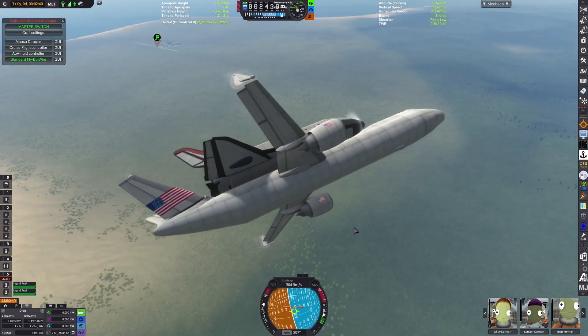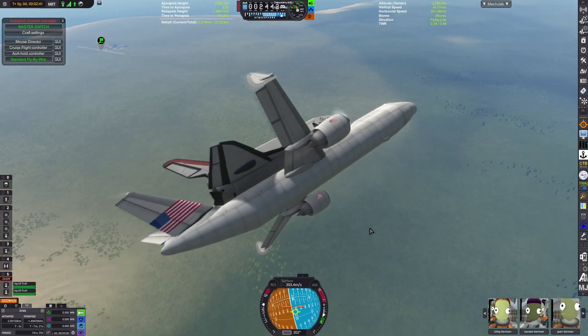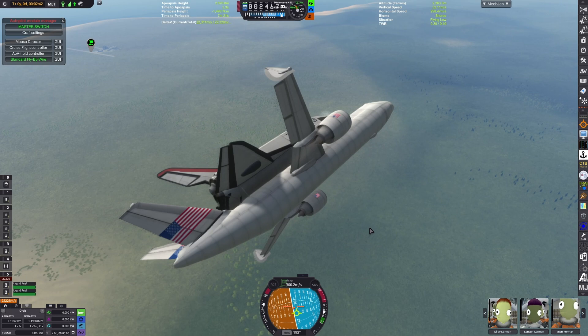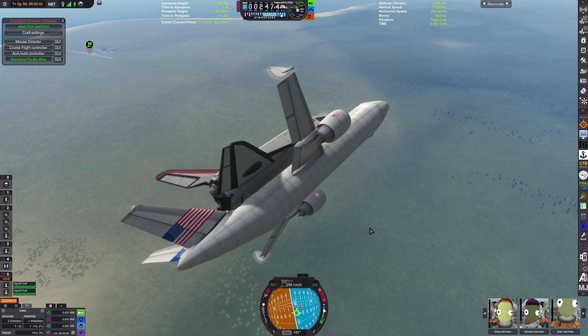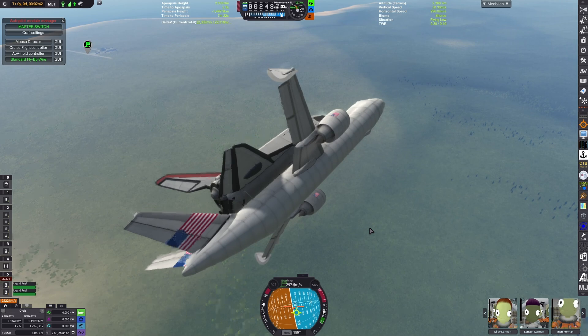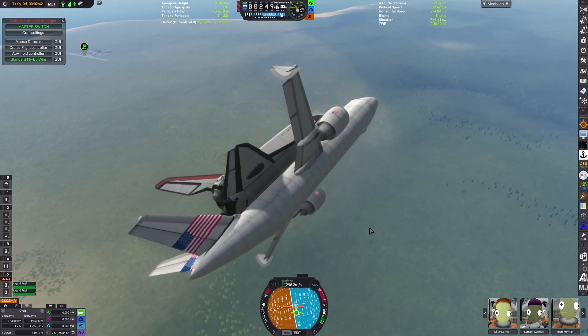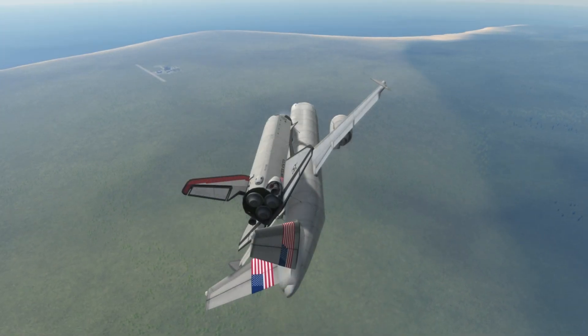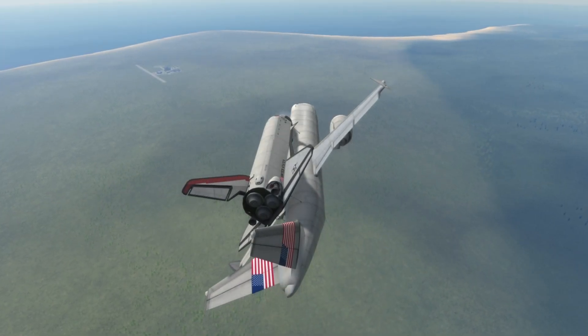We're circling back around to the Kerbal Space Center runway to align for the glide test, and then lag starts. I don't know why, but just flying over the Kerbin forest causes significant lag. I probably installed Parallax incorrectly.